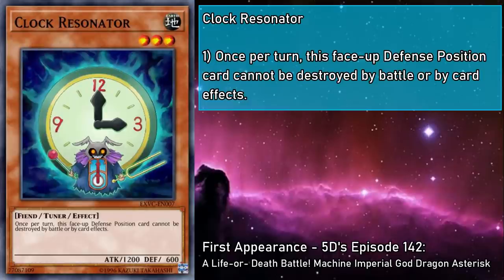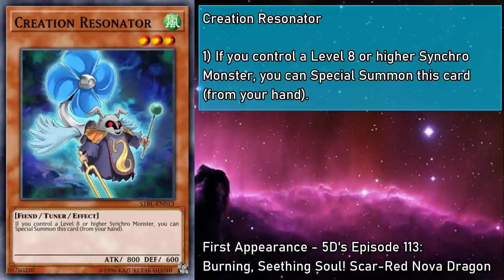Clock Resonator is a level 3 earth monster with 1200 attack and 600 defense. Once per turn, this face-up defense position card can't be destroyed by battle or card effects. Its level is a point of contention — our synchro climbing is focused on even levels, so having an odd one doesn't help in very many situations. So above anything else, its protection effect is here to help us buy some time. Creation Resonator is a level 3 wind monster with 800 attack and 600 defense. If you control a level 8 or higher synchro monster, you can special summon this card from your hand. This can help with our advanced tuning techniques, but when it comes to starting our plays, it's just full of hot air.